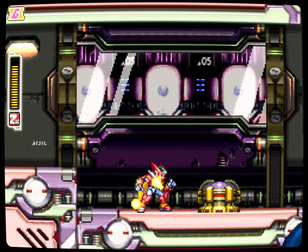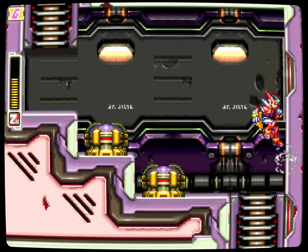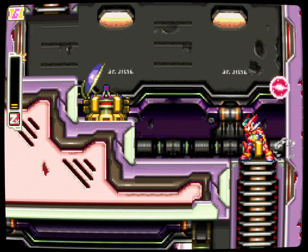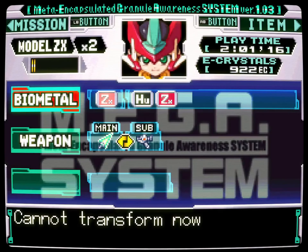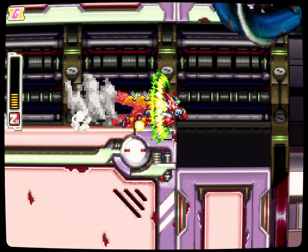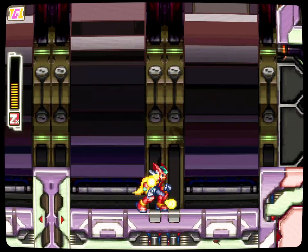Did that thing charge up? Why does that do a lot of damage? It can aim — because of course it can. Can they aim down? I don't think they can aim down. I don't have a sub-tank. We got health though — I was gonna say we're just gonna have to play this carefully, but as long as we have the timing down, we should be fine.